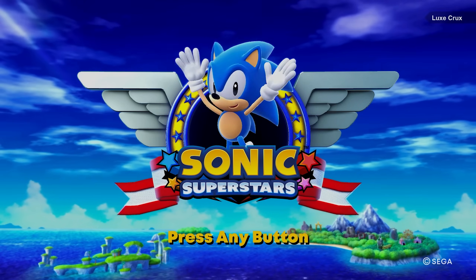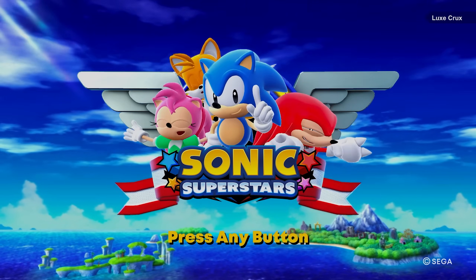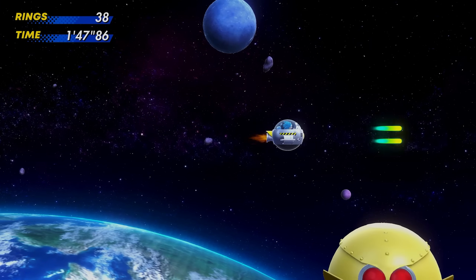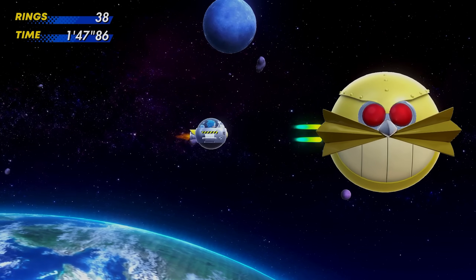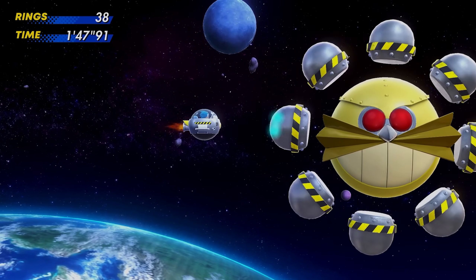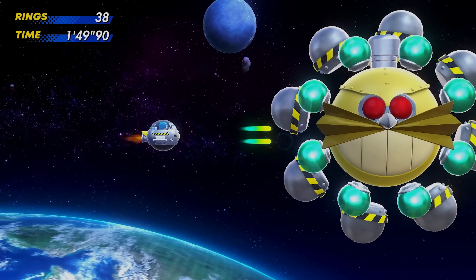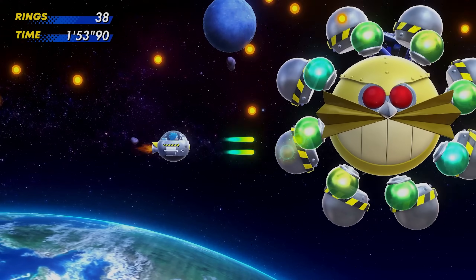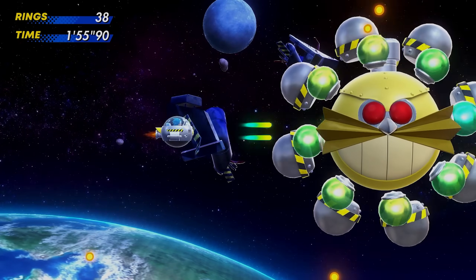We have two more achievements worth mentioning — the final two that I went for. First is Zap Scrap Star. Basically, you have to go through the entirety of Frozen Base Act 2 and not get hit at all. This one can be pretty tricky because enemies randomly spawn and can shoot randomly as well, so you gotta be on your toes. The second and third phases were surprisingly easier for me.